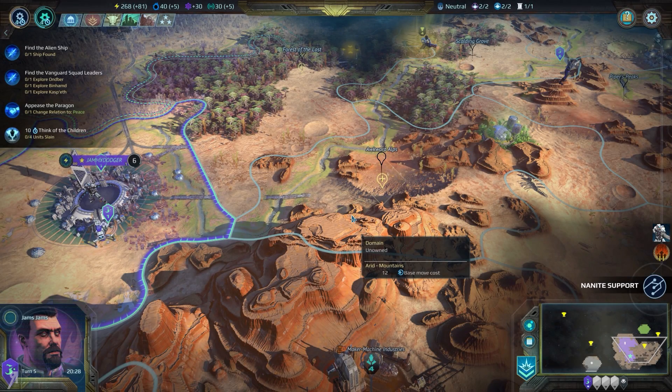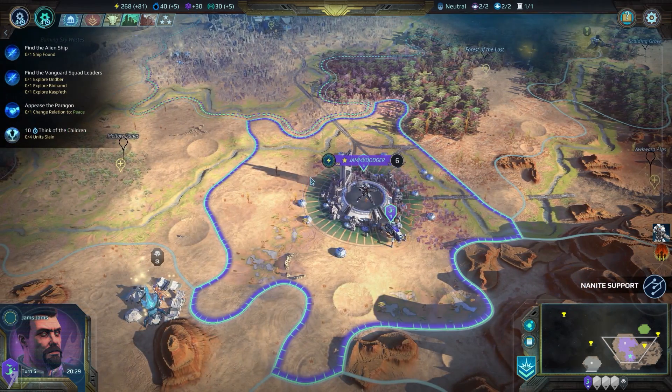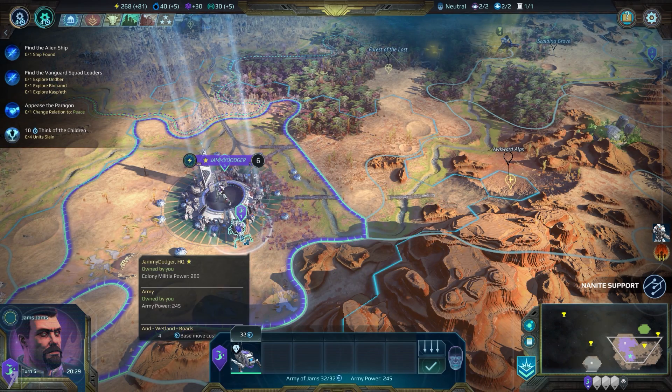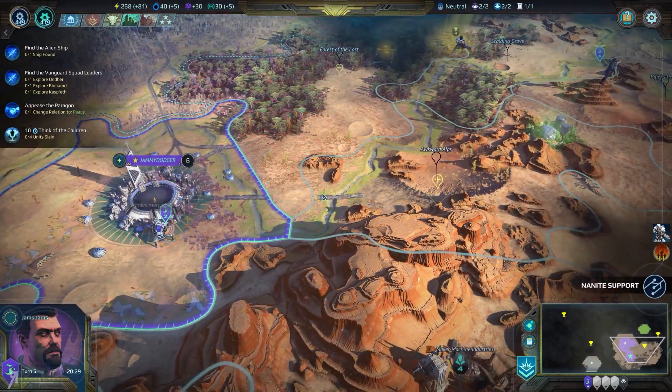Welcome back to Age of Wonders Planetfall. If you'd like to check out the game, there is a link in the description. We have my first outpost, Jammie Dodger, right here. And we're going to be outfitting our new commander with a whole bunch of units, so let's start merging some of those together.